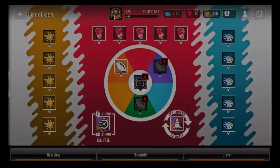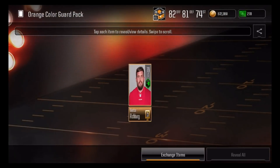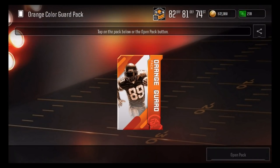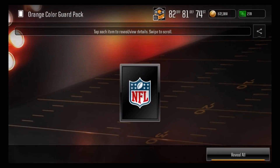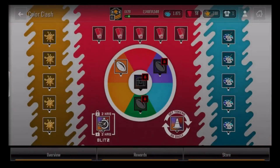I'm yet to pull a Telvin Smith — I'm getting super unlucky. We got a center there. Come on, give me a Telvin Smith. Oh my god. I have one more pack, I believe. And no Telvin Smith, unfortunately.